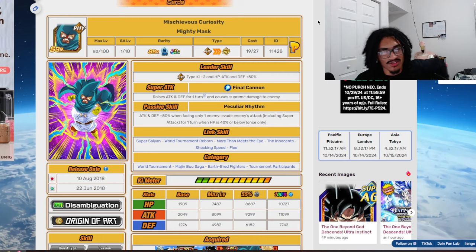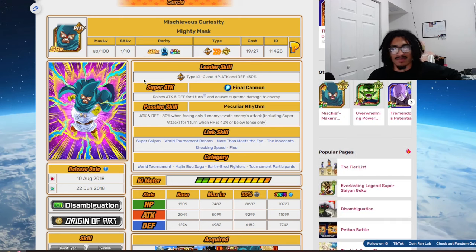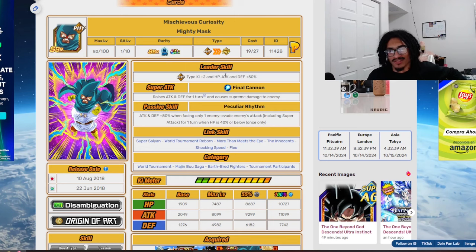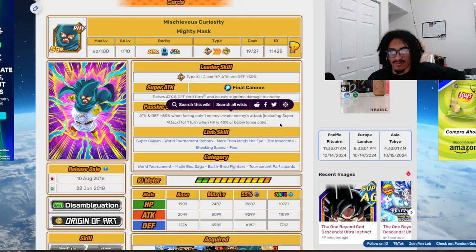This card comes out during the Battle Road era, which was the toughest content in the game at the time. His leader skill is a 2-key and 50% stats to physical types — EZA wasn't out, so it's virtually useless. His super attack, Final Cannon, raises attack and defense 30% for one turn. His passive gives 80% attack and defense when facing only one enemy, and guaranteed dodge for one turn when HP is 40% or below, once only — a very strong ability.